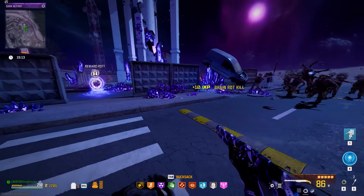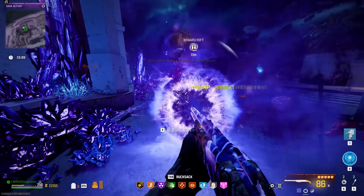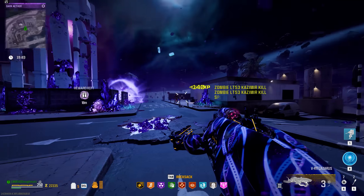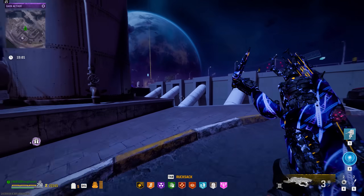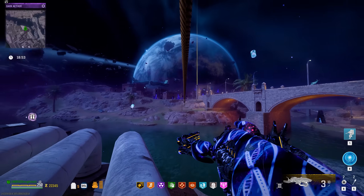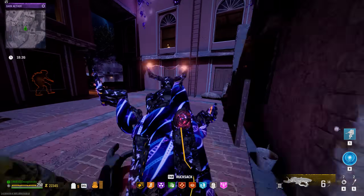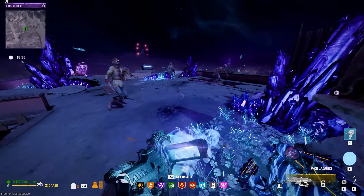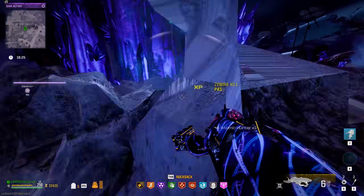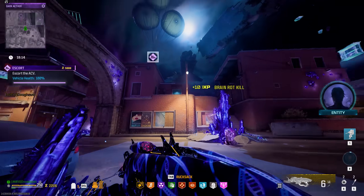I always think of challenges like puzzles — the Disciple is a good example: it makes zombies really strong so you have to prioritize it, and when it's trying to heal you have to shoot its arm. It's a fun little mini-game within the game. But when you have 17 boss zombies and that's the only part of the gameplay, you're devaluing the fun and puzzle nature of those bosses. I'm going to throw another Casimir because this reward rift might have something actually good like dead wire detonators.